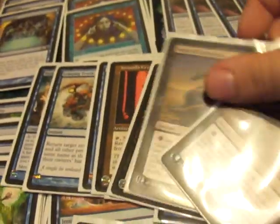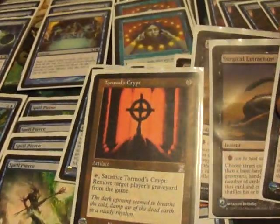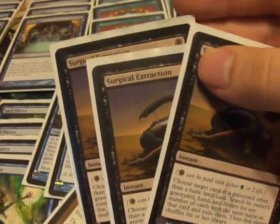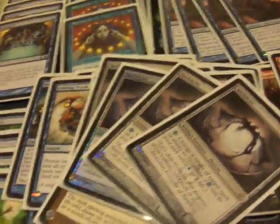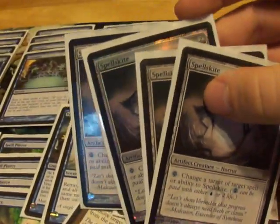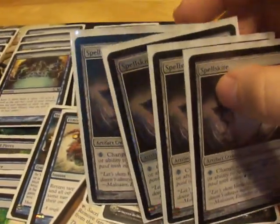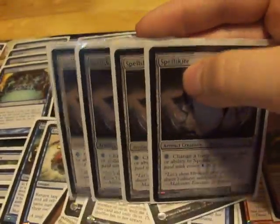Graveyard hate package: a singleton Tormod's Crypt and three Surgical Extraction, which are both graveyard hate and double as combo disruption. Rounding it off, we have the full set of Spellskites. Not terribly popular in Legacy, but these things have been amazing for me — there's nothing like tripping someone up by having their Sower of Temptation untap a Spellskite, or redirecting all of their removal to Spellskite.